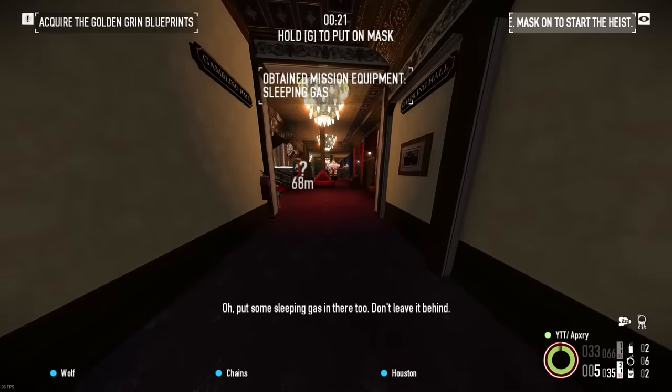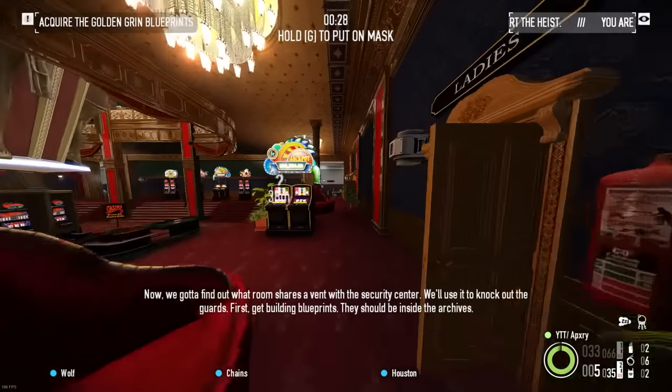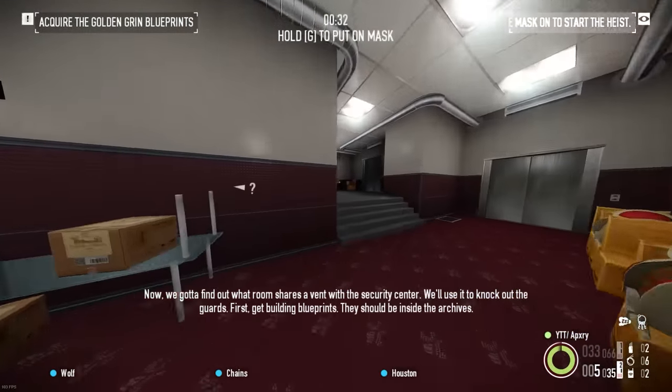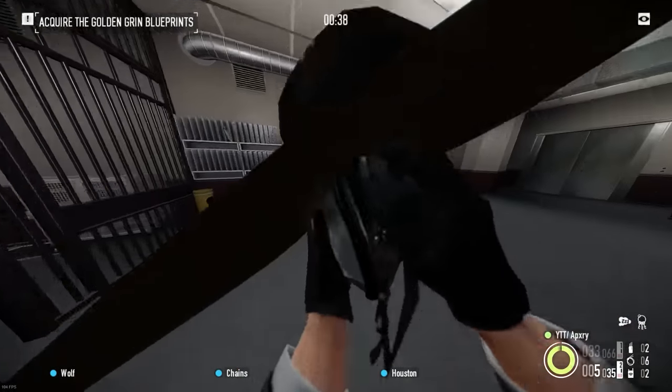Put some sleeping gas in there too — don't leave it behind. Now, we gotta find out what room Shears is in. There's a vent in the security center; we need to knock out the guards. First, get the building blueprints. They should be inside the archives. Let's get to work.